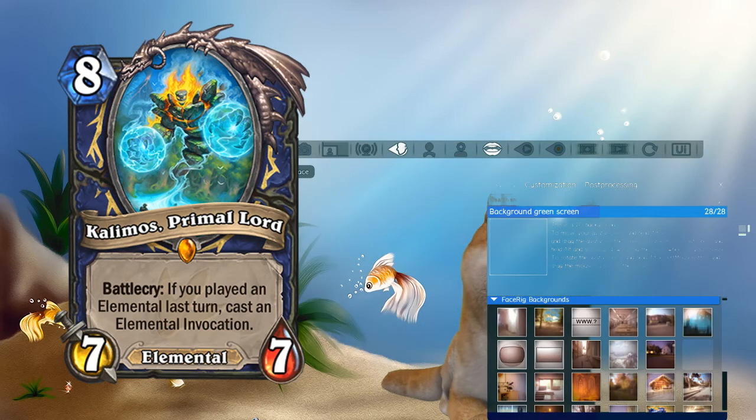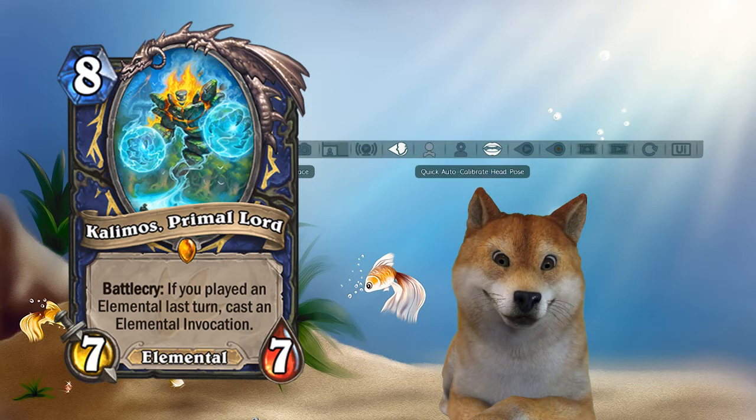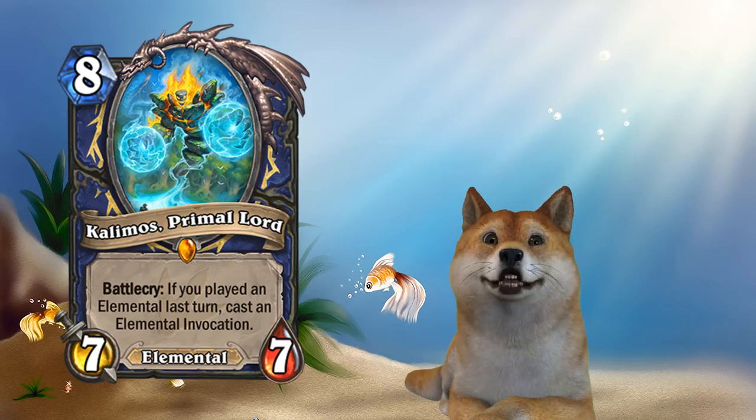So you can see Calismos on screen right there. Let's hide that interface. So Calismos, the Primal Lord — it's an 8-mana, 7-7 Elemental.